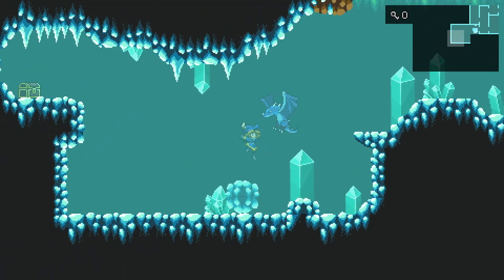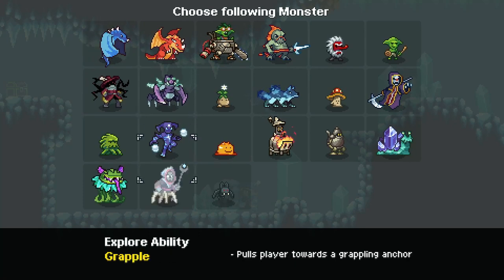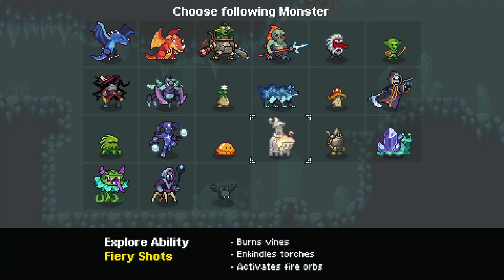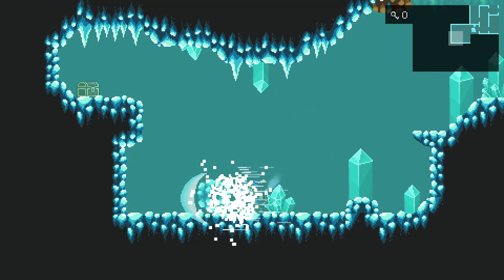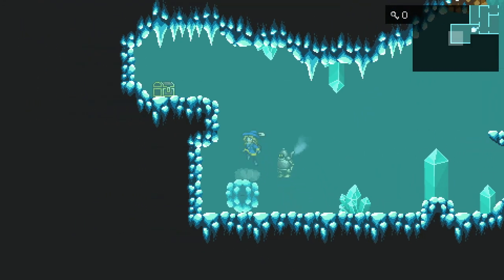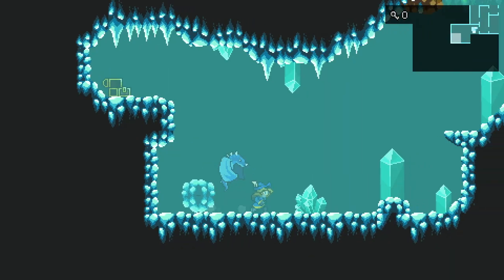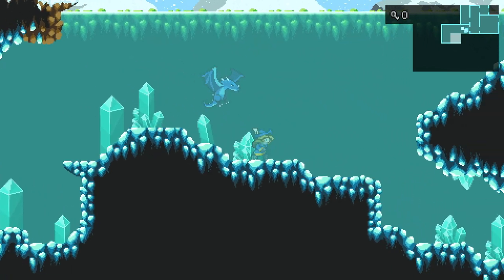Is this one of those blocks we can move? You need a creature that has the tackle ability, essentially, and it'll move these blocks over here so you can grab items. Bronze — that's not at all what I was expecting that item to be.